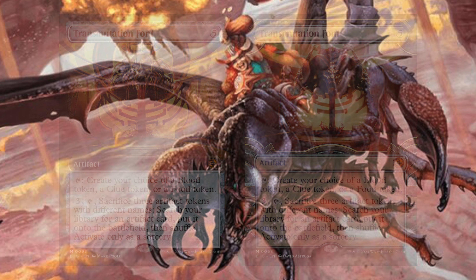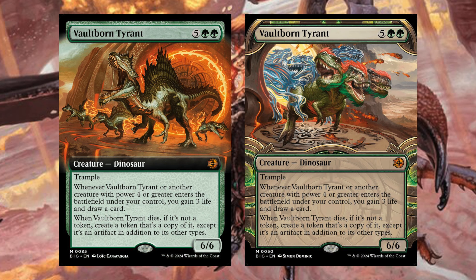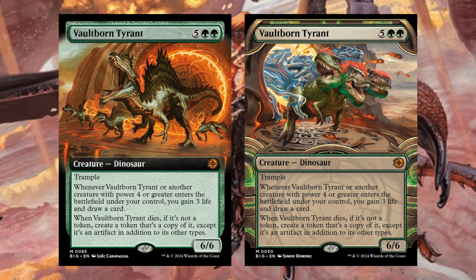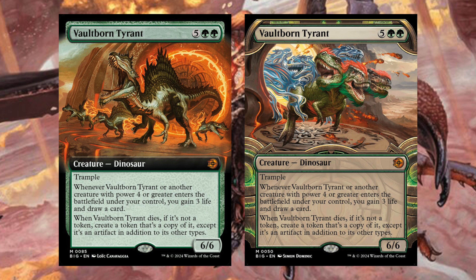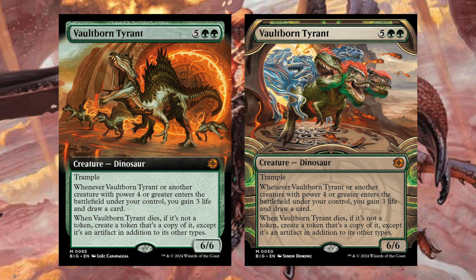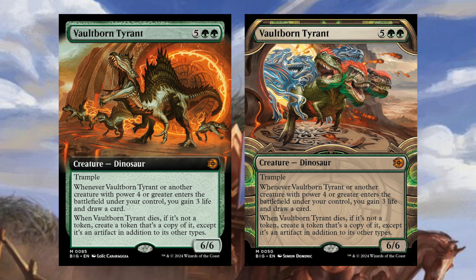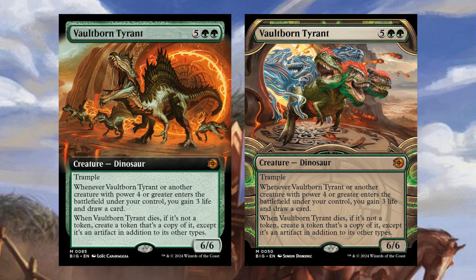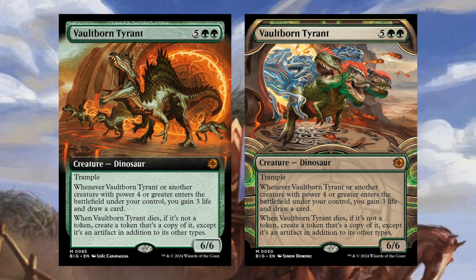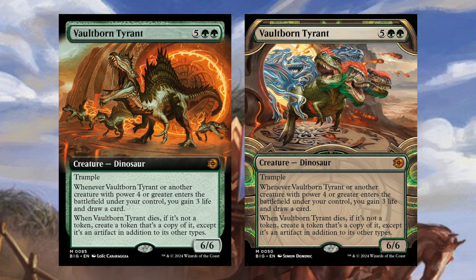Lastly in the Big Score, Vault-Born Tyrant — seven mana creature Dinosaur with trample. Whenever Vault-Born Tyrant or another creature with power four or greater enters the battlefield under your control, you gain three life and draw a card. We just had to ban Up the Beanstalk from several formats for a similar ability. When Vault-Born Tyrant dies, if it's not a token, create a token that's a copy of it, except it's an artifact in addition to its other types. All dinosaur decks care about playing things with four power or greater — this is going to be a pretty big threat.